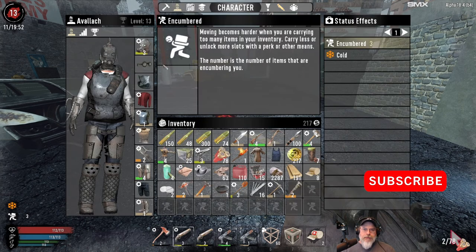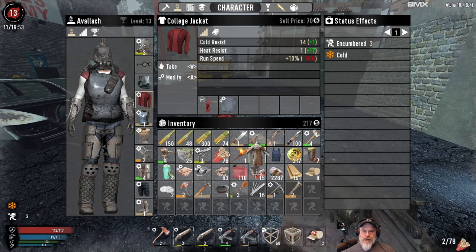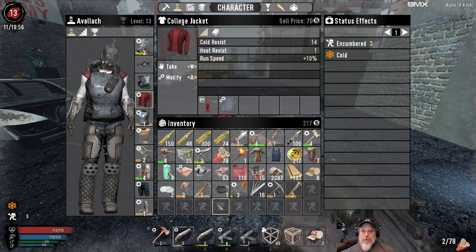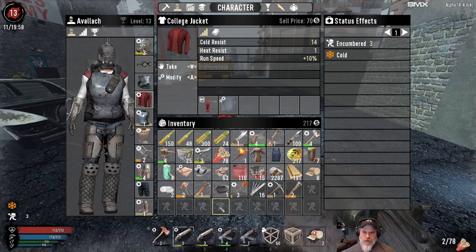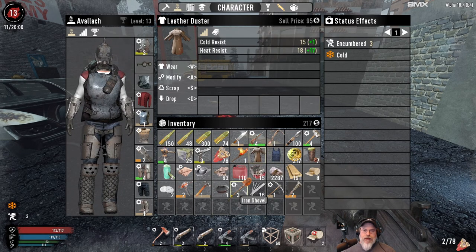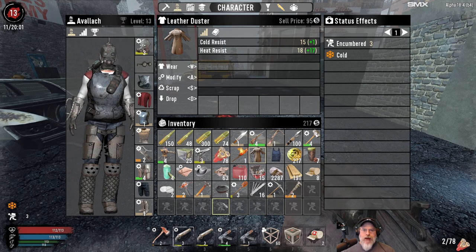I'm currently wearing the college jacket, so we've lost a little bit of cold protection from the duster, but this gives us 10% run speed, which is going to help us move more quickly. We've got plenty of ammo, good guns, good armor - I'm not going to creep this time, we're just going to walk. I'm bringing a cooling mesh mod, a tank top, the cowboy hat mod, and the leather duster that we'll use once we find the desert to help keep us cool.